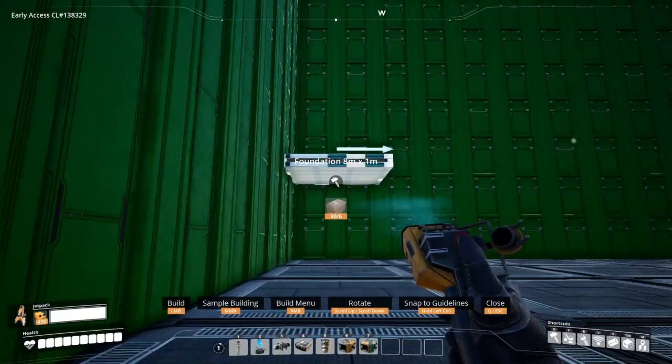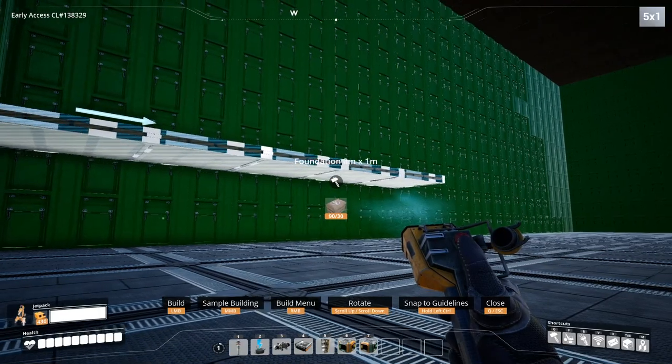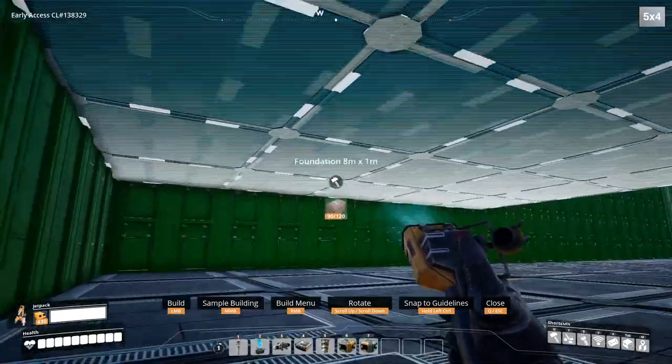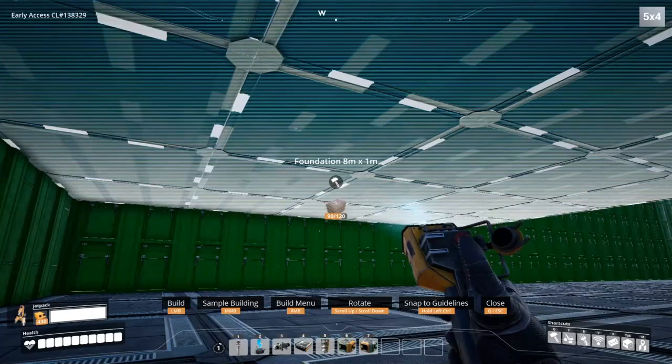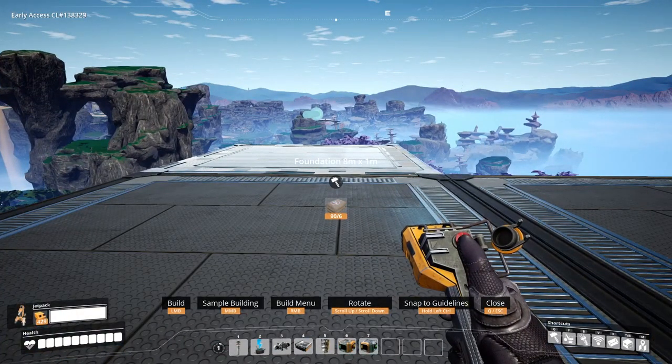So what is the Smart Mod? The Smart Mod helps you build factories and structures. There are all kinds of things you can do with the Smart Mod, and I'm going to show you. So you already saw what you could do with a foundation.